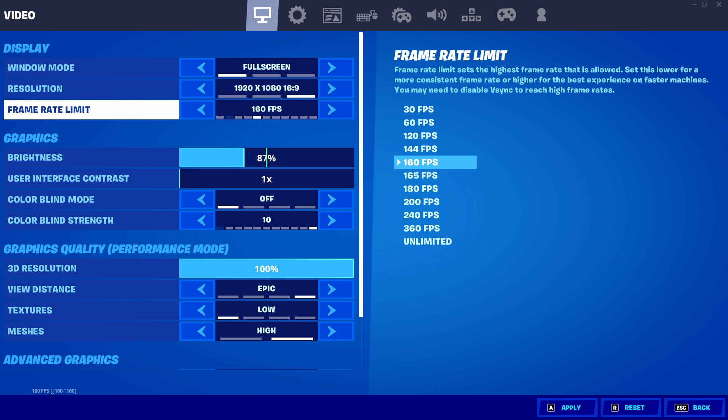Moving on, you can see the frame rate limit setting right here. I'm going to keep this at the next highest setting above what my monitor refresh rate is. I have a 144Hz monitor, so I'm going to turn it up to 160. I'll leave it at 160 so there's a little more gap, so there won't be any screen tearing or ghosting. Screen tearing is when your FPS is too low, and ghosting is when your FPS is too high.